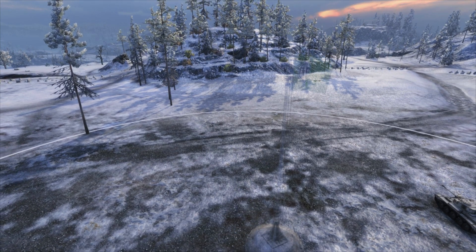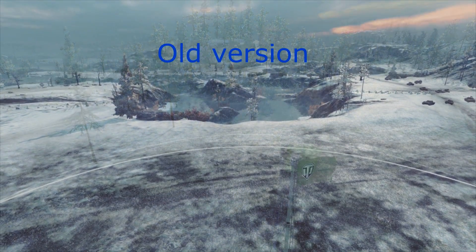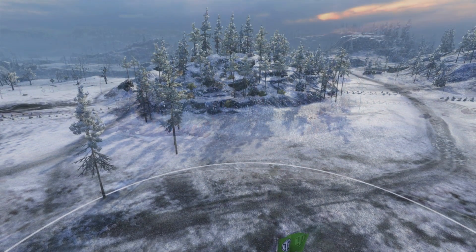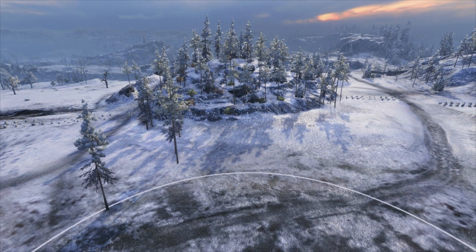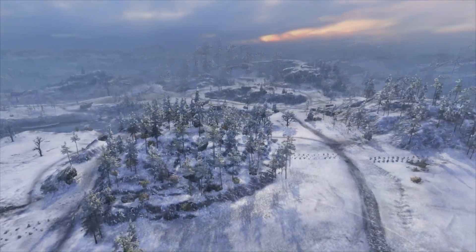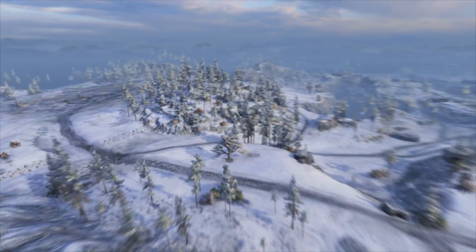There is now a huge mountain in front of the eastern base. What used to be a wide open space has now completely changed. But it's not only the mountain that is important, it's what's behind it. This mountain provides much needed cover for enemies attacking the base from the southeast.